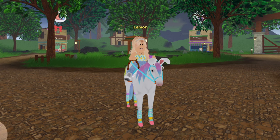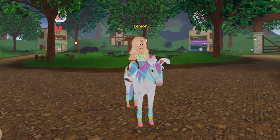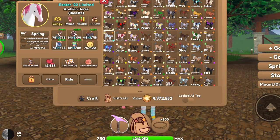Basically, the first year Wild Horse Islands had an Easter slash spring event was in 2022, and it was just the Easter event. They had the Easter egg thoroughbred, they had the painted pinto — I think it was paint horse, yeah it was paint horse — and then they had the spring Arabian. These horses were labeled 'Easter 22 Limited,' as you can see right here.